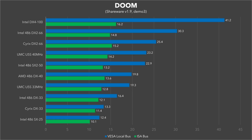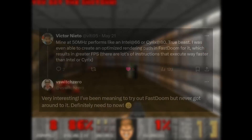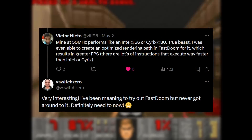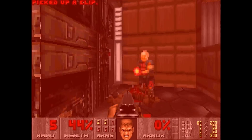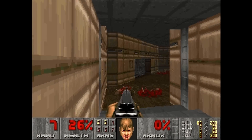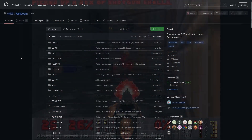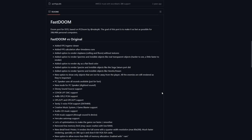When I posted about the UMC Green on Twitter — or X I should say — I got an interesting reply from Victor Nieto, aka 1595, who's done some amazing work on Fast Doom. He told me there are some UMC-specific optimizations in it and I should give it a try. Fast Doom is a project with the goal of improving Doom's efficiency, allowing it to run more smoothly on hardware that could never handle it in the past. Doom was created in a relatively short time frame, and a lot of things were being done for the first time, so it's really not a surprise that its code was not perfectly optimized.